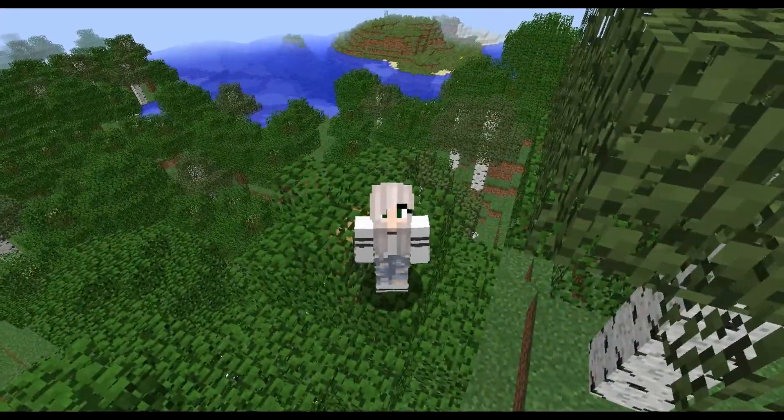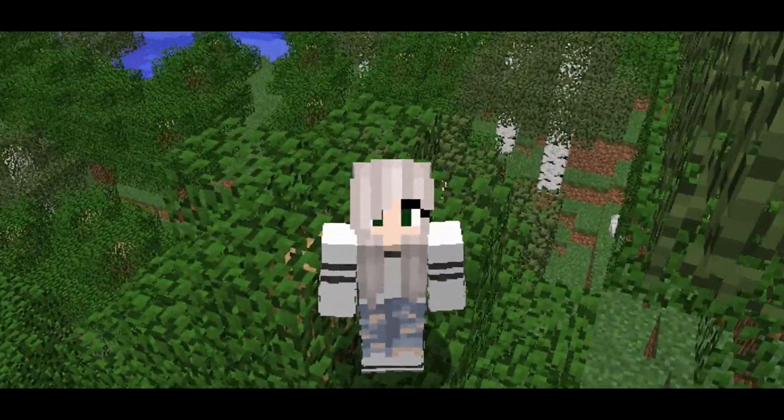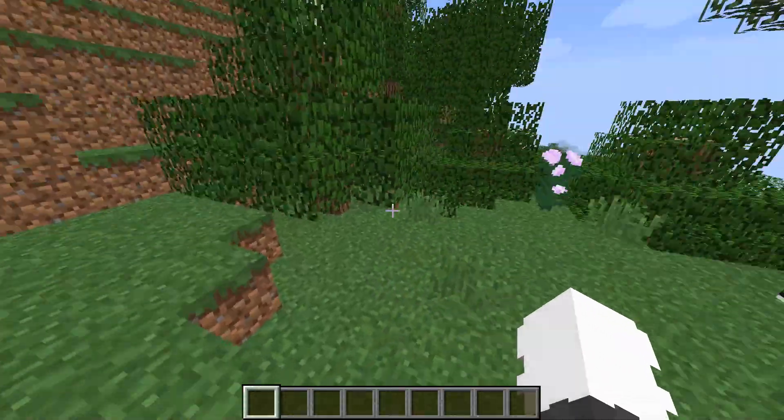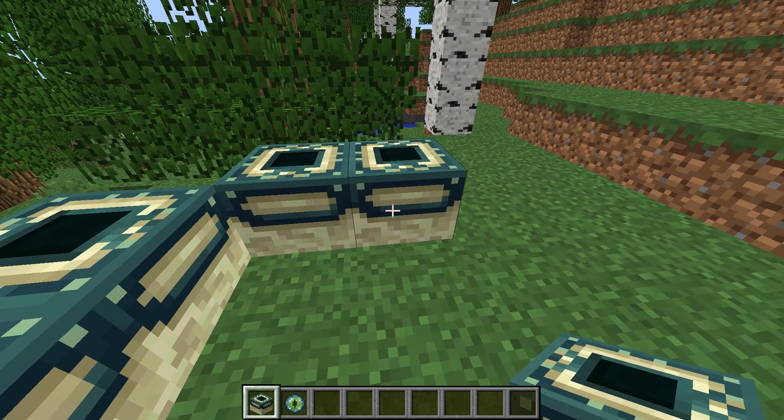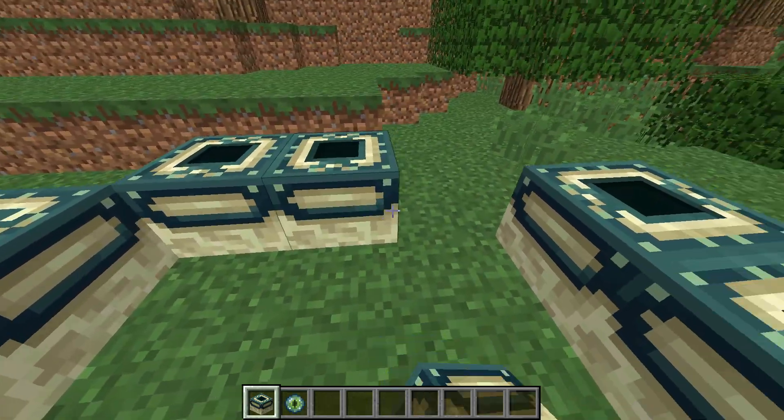Hello, my dear American friends — and yes, I still have this stupid anime skin. So today we're going to try to infect the End, and of course we need to build a portal. At the end of this video we will make a fight between the Ender Dragon and an infected Ender Dragon.